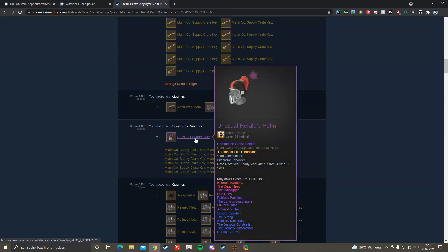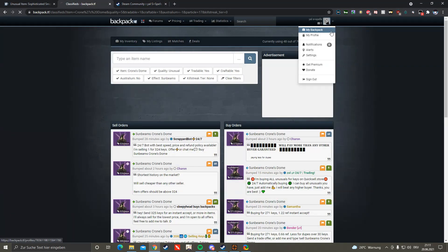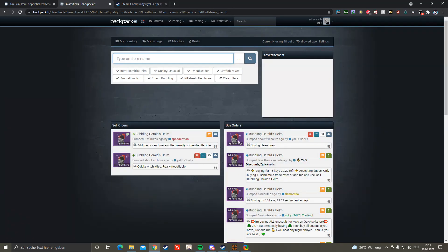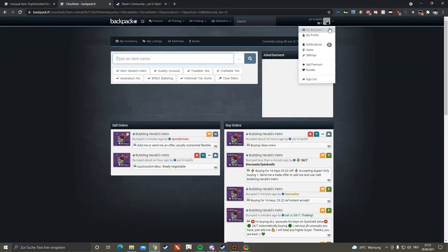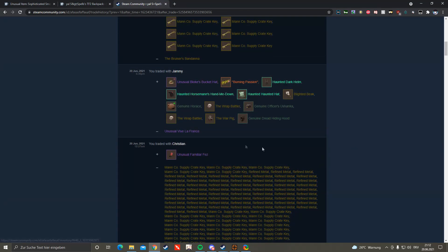Then I bought something for 2.5 and sold it for 24, almost two keys profit. I bought a Bubbling Herald's Helm for 18 keys — let me show you real quick, there it is. Quick switch, Miss, I created a Biomortem myself which is really cool. I sold the Dead of Night for 15 as already mentioned. Sorry if this is boring, I just want you to catch up so I can start recording again from now on. I also bought this one for 27 keys.